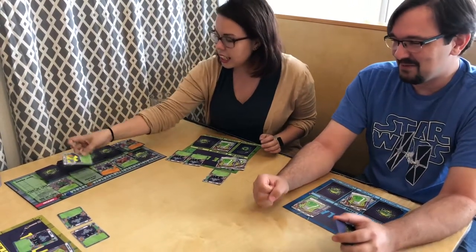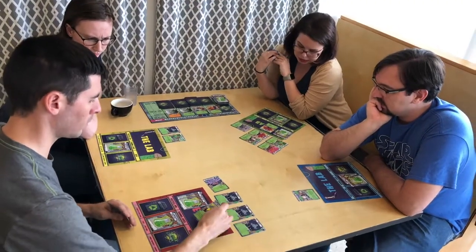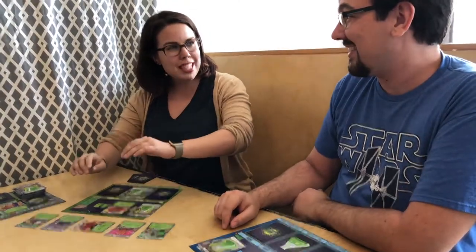Unlike most other deck builders, you have to use your resources to reshuffle your discard pile — or as we call it, your recycle bin — back into your deck. This makes paying attention vital, so there isn't a passive interaction in Gamma Grunts and every action counts because of that.